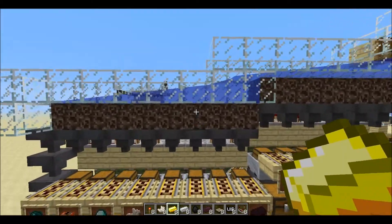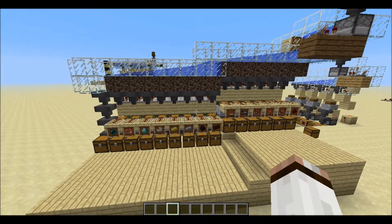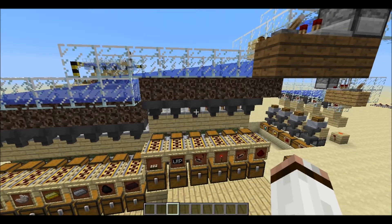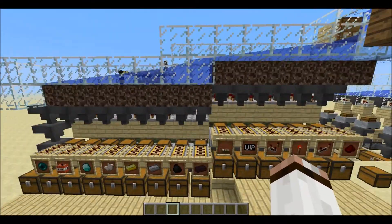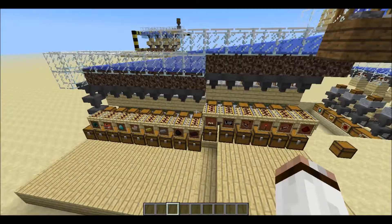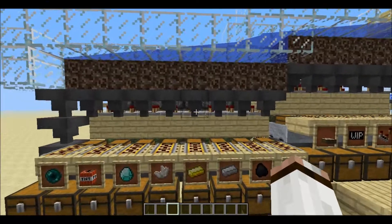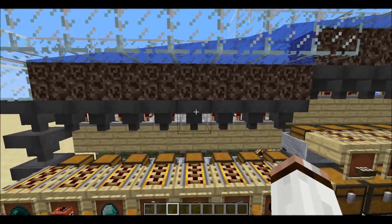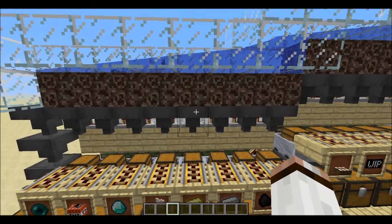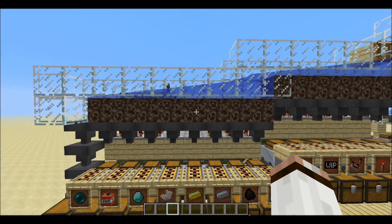I've explained how it works with the soul sand. Now, there is one other downside to this system besides it not being 100% reliable — though it will not delete items, they will just not get sorted, so it's not a huge problem and it's a rare occasion. I do in fact suspect that the way hoppers grab items will change, so that items only get pulled inside when they actually enter the hopper. So this wouldn't work — but that is just a personal suspicion.